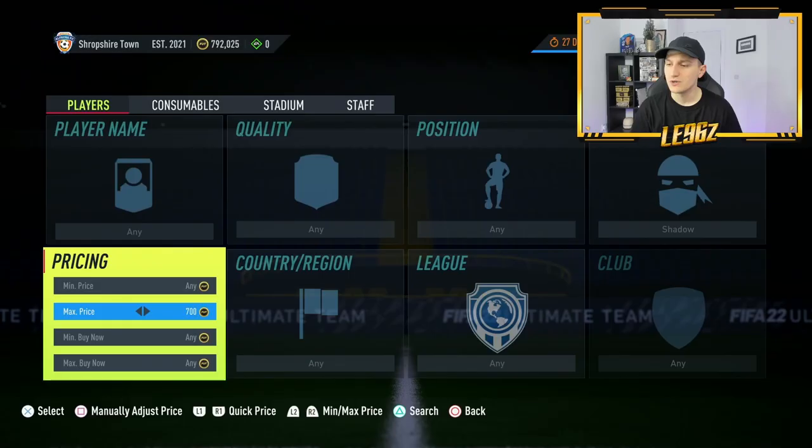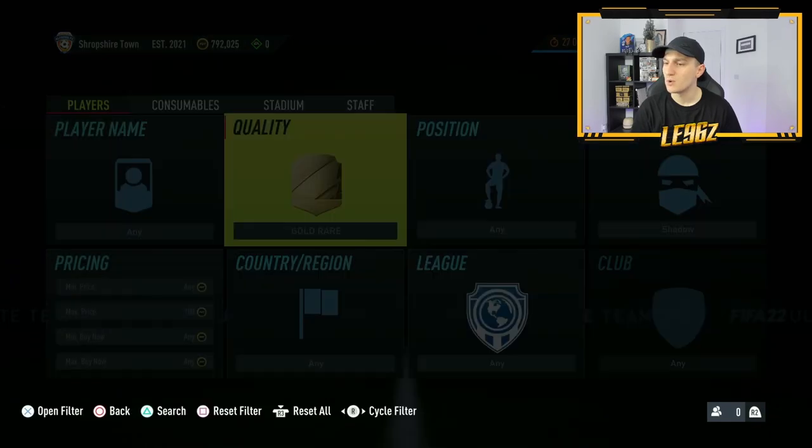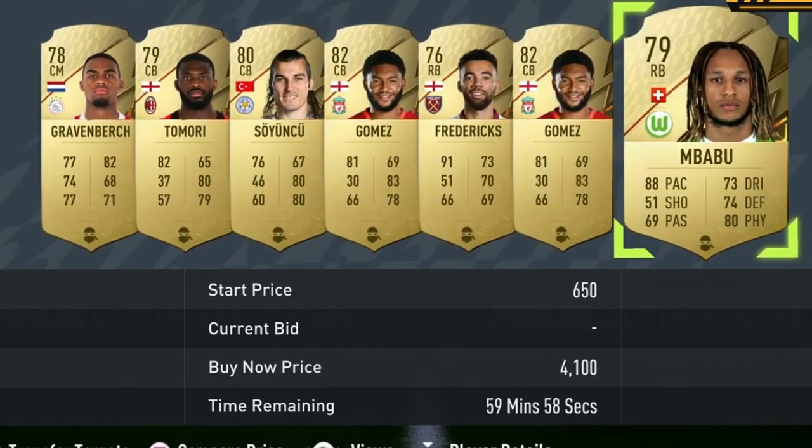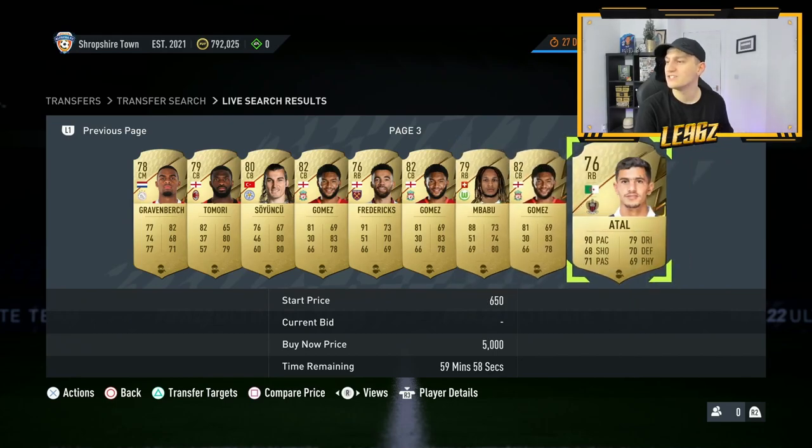The filter you want to use: set the max price to around 700 coins, go over to quality and set it to gold, then search up on the market. Once you've done that, scroll to the 59th minute — that's where the new deals are. Refresh by using compare price, back out, compare price, back out, and as soon as you see a card that looks like a deal, pick it up, sell it on, and make some profit.